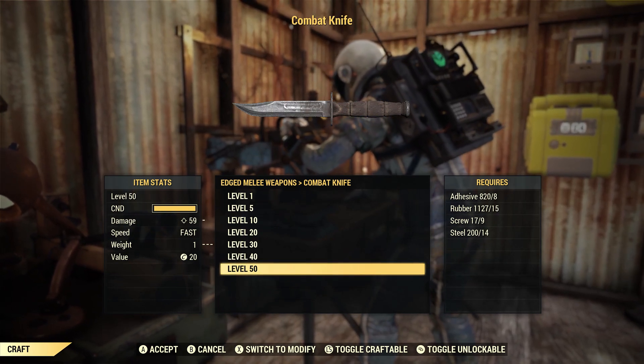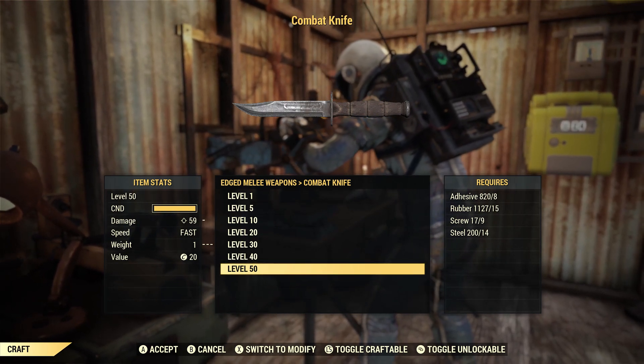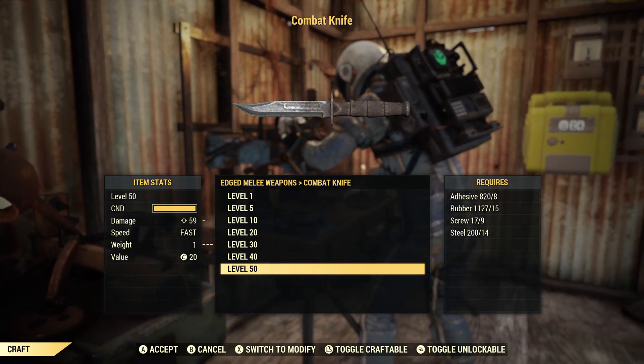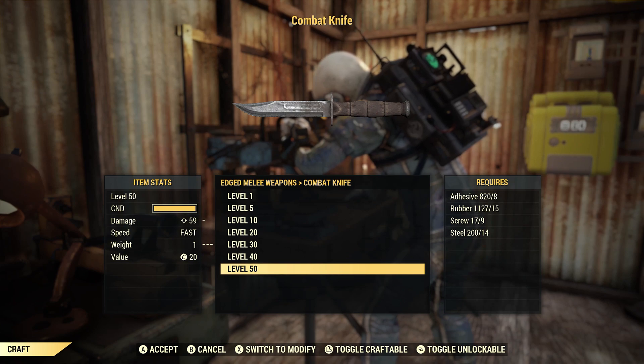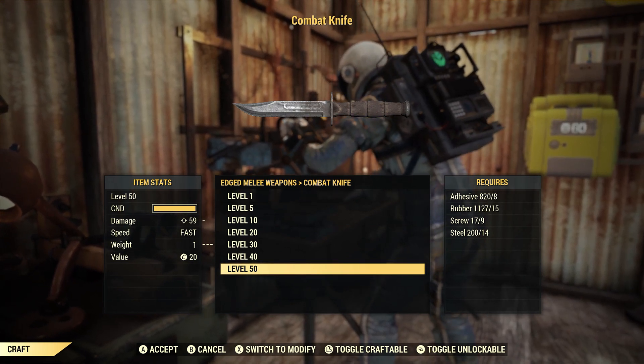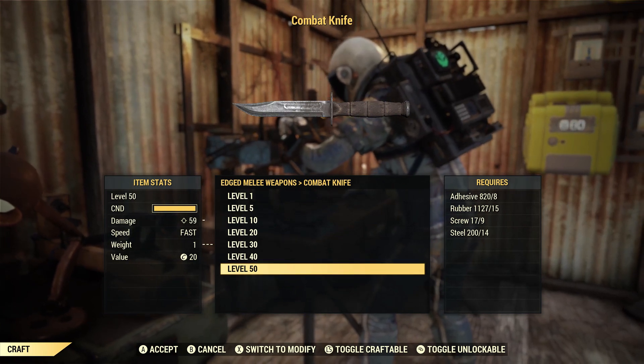For your max level, level 50, the base damage is about 59 — just 1 shy of 60. You're going to need 8 adhesive, 15 rubber, 9 screws, and 14 steel.